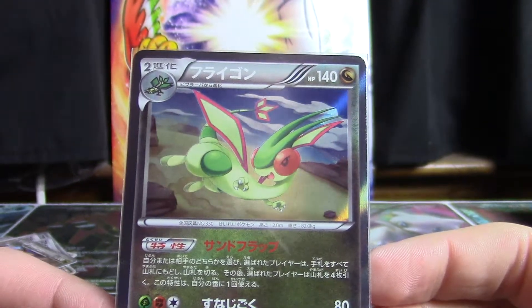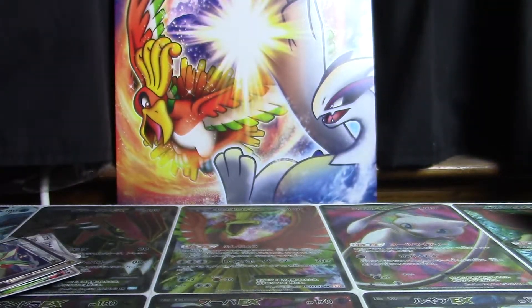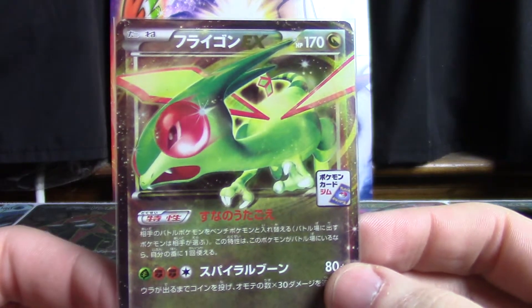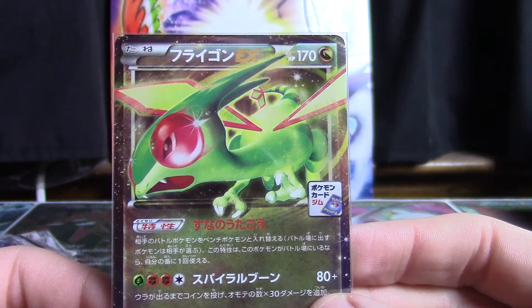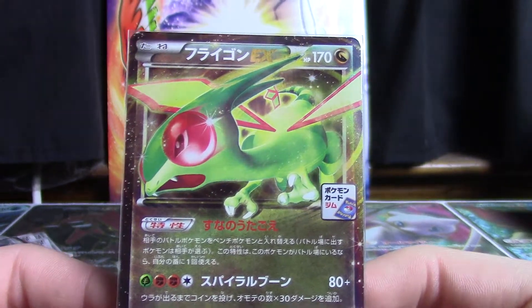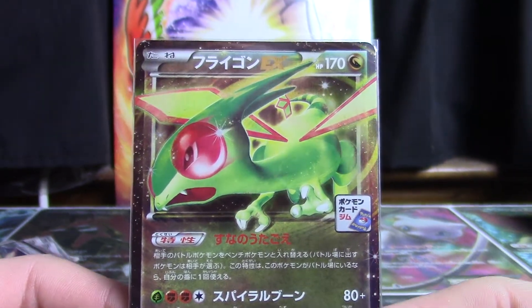The last two artworks for Flygon are kind of on the cuter side, which is an interesting take. And the last one is going to be this Flygon EX — I believe it's like a gym promo of some kind. It wasn't terribly difficult to come across at the time, nor is it now. I think it was one of those things where you could open up one-card packs or get giveaways from playing in tournaments — something fairly accessible to Japanese users.